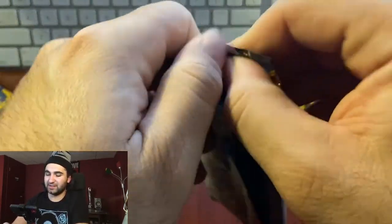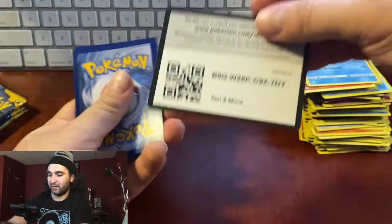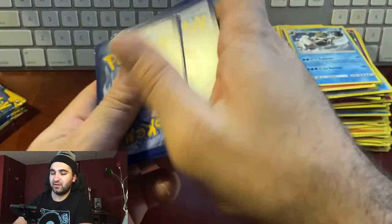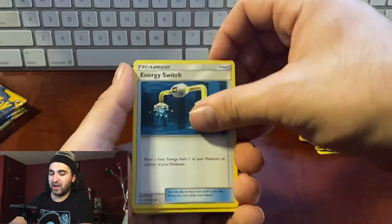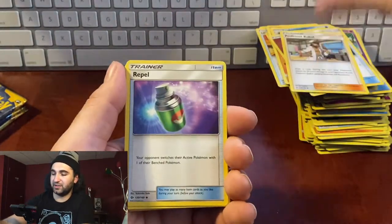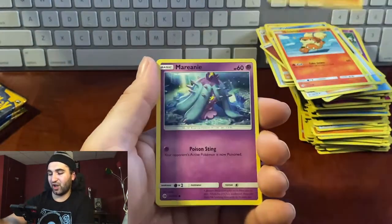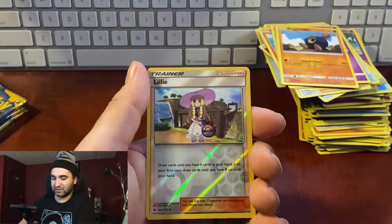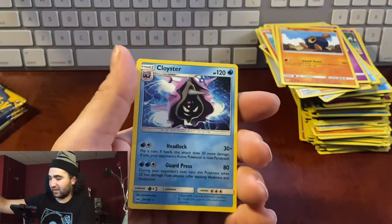25 minutes in — can we do this in under half an hour? I think we're going to get this in under half an hour! Pack thirty-two: grass energy, grass energy, fighting energy, Energy Switch, Professor Kukui, Repel, Surskit, Growlithe, Crabrawler, Mareanie, Roggenrola, reverse hollow Lily — non-hollow Cloyster.